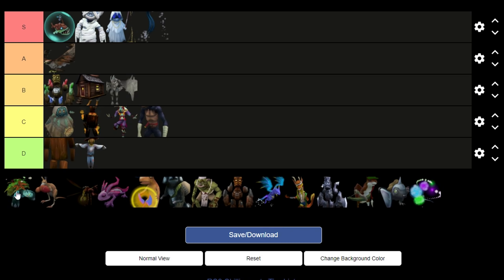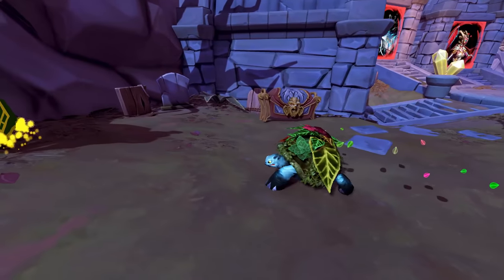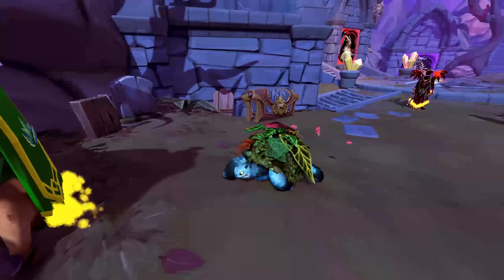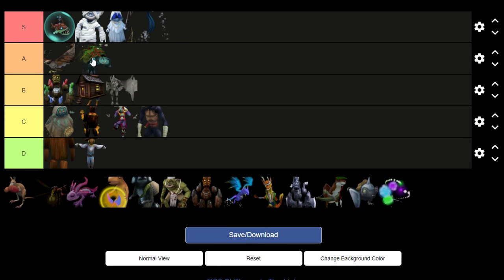We then have Herbert the Herblore pet. Herbert reminds me a lot of those turtles that are swimming in the ocean in fantasy movies that have an island on their back. He has a pretty cute face and walk animation. So I'm going to go ahead and put him in A tier.